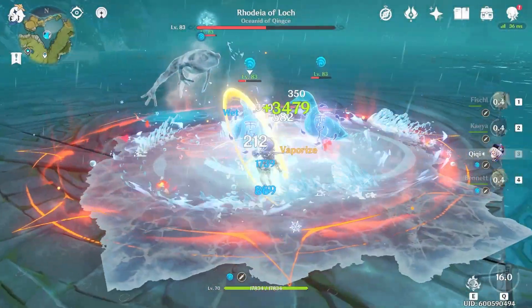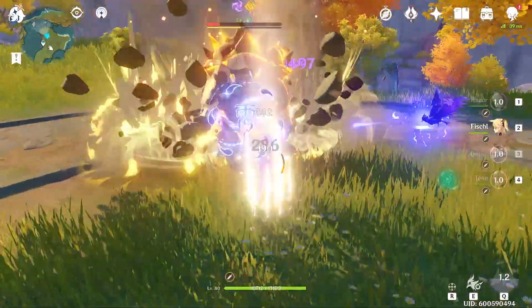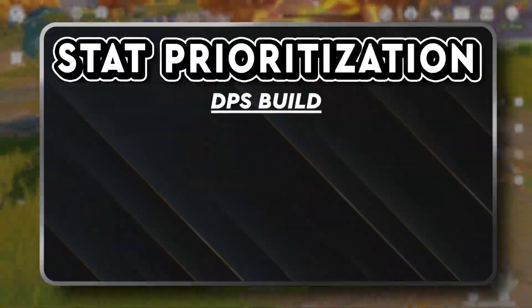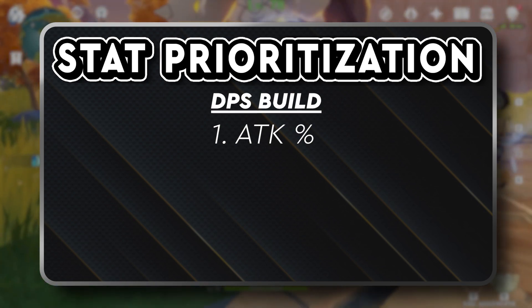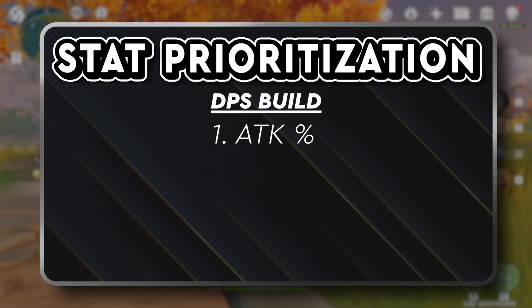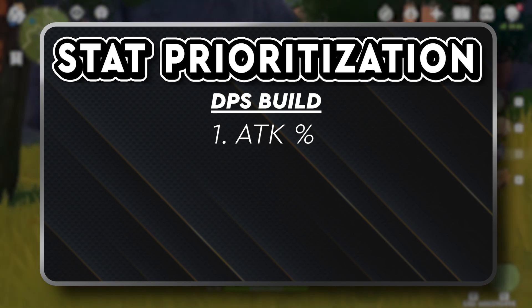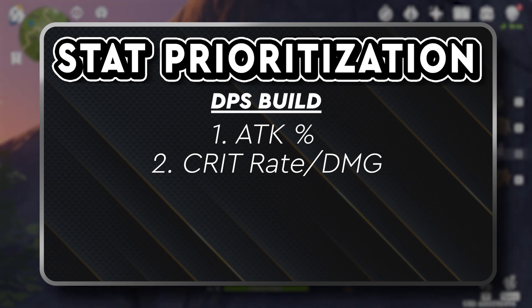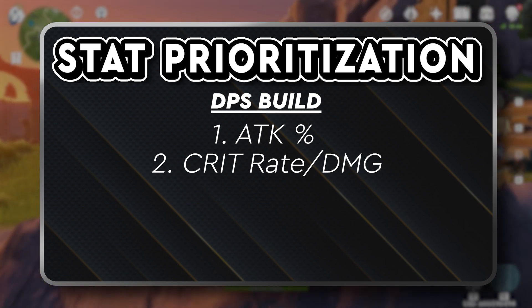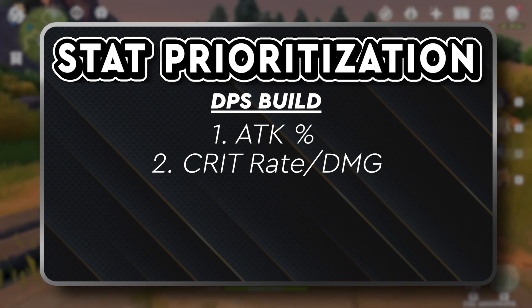When it comes to building Chi Chi's stats, we can build her several different ways depending on the role we want her to play. For a primary DPS unit, we prioritize her attack first and foremost, as this will increase every aspect of Chi Chi — her normal attack, her skill and burst, as well as scale her heals. This will be the primary stat we look for in all three builds. Second, build her crit stats: both crit rate and crit damage are incredibly important for our primary DPS. Prioritize crit rate first, as without a high crit rate percentage, your crits won't be happening often and crit damage becomes less relevant.